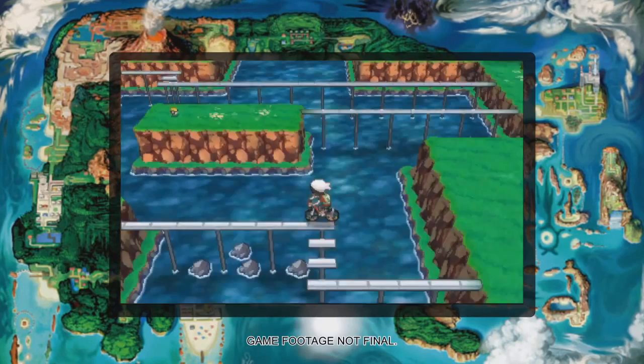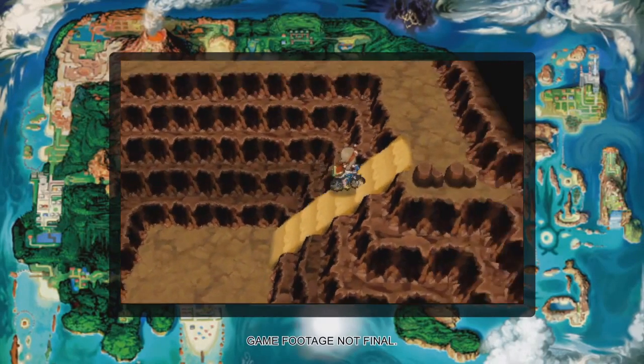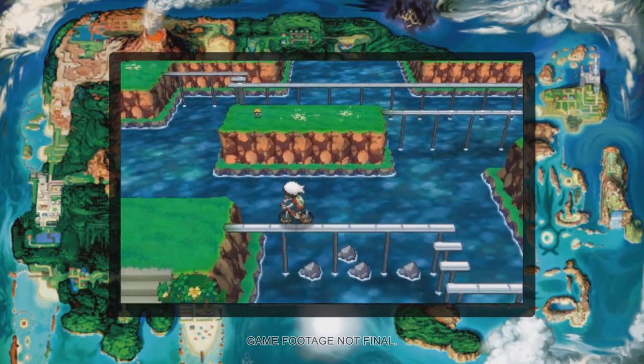And speaking of the bicycle, we get our first look at the Mach and Acro bike sections in the remakes. They seem to work exactly as before, with the Mach bike able to go up steep slopes in the Granite Cave and the Acro bike presumably able to bunny hop across the white rails of Route 119. We don't see it in action, but the way the rails are placed makes it pretty obvious.